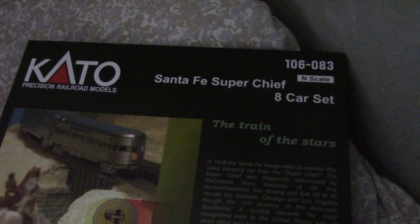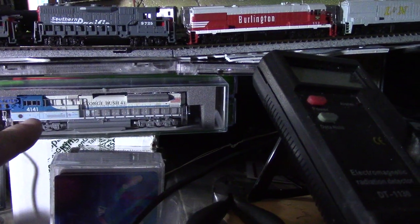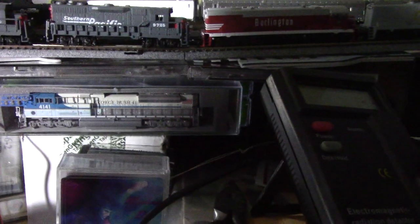I don't have much time, but I went ahead and bought the eight-car set for the El Capitan Santa Fe Super Chief. I got the first two, and I also picked up the George Bush 41 locomotive painted like Air Force One — that's nice, runs beautiful. I'm a big fan of Kato now.